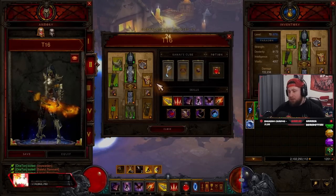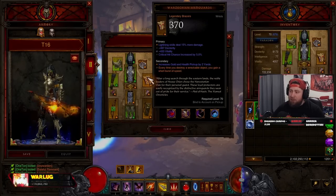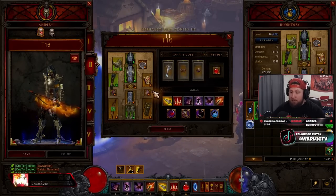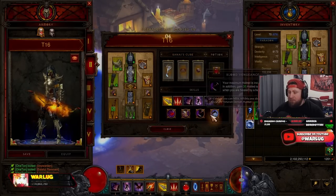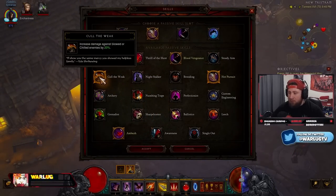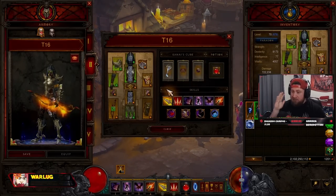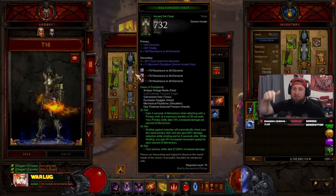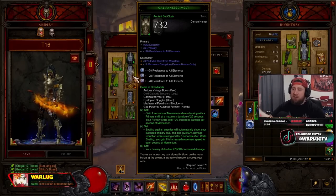The build is absolutely insane. A few things you could change: swap the arm guards for Wraps of Clarity, swap Stone of Jordan for Avarice Band, Convention of Elements, or something else you want to play. For passives, you could swap Hot Pursuit for Night Stalker or Cull the Weak for more damage. That's my ultimate T16 and regular rift farming build for Season 28 in Diablo 3. Drop a like if you enjoyed, comment what you're playing or farming this season, and as always — stay gaming, catch you next one, peace.